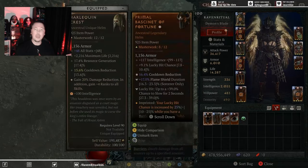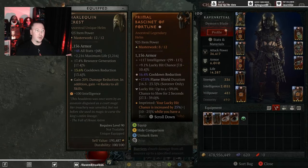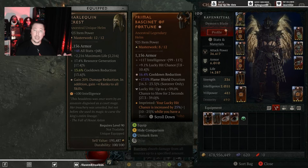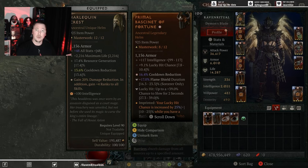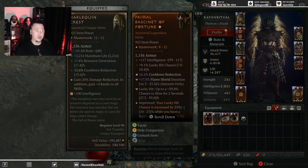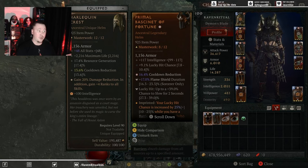Without Shaco, you would be looking for a helmet that you can run with lucky hit chances increased while you have a barrier, and you'd be looking for a GA cooldown reduction, intelligence, and lucky hit chance. The benefit of having a non-Shaco helmet, if you're struggling to reach those minimum breakpoints for your flameshield duration or your cooldown reduction, is you get the bonus temper to flameshield duration, which is very helpful if you are trying to stay immortal.